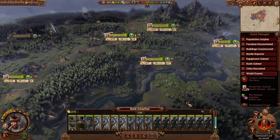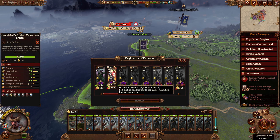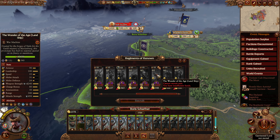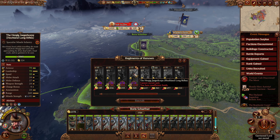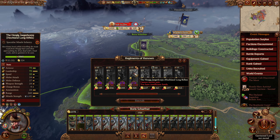So I think we are at the end of the turn. We've got Grundle's Defenders - we've unlocked some more regiments of renown as well. We have the Wonder of the Age, which is a land ship - very, very fun. We have the Hergig Jaeger Corps, which are the Hochland Long Rifles of Hergig. Merchants beset whilst travelling the trade road from Hergig have seen their approaching foe drop dead with a loud crack and no gunman to be seen.